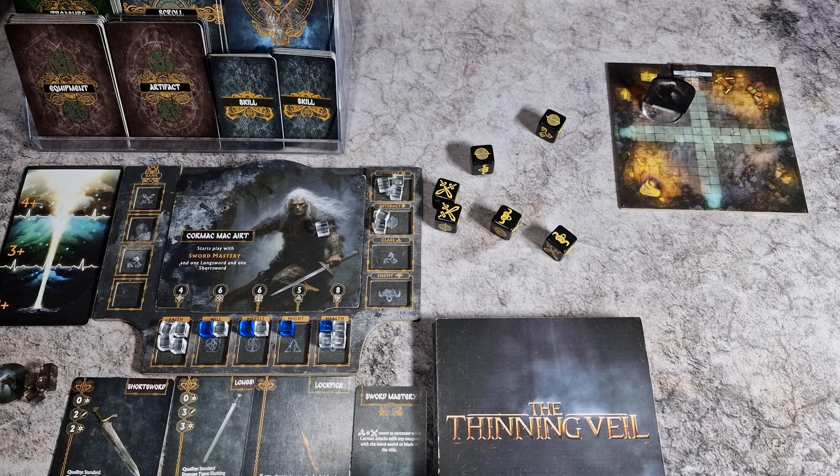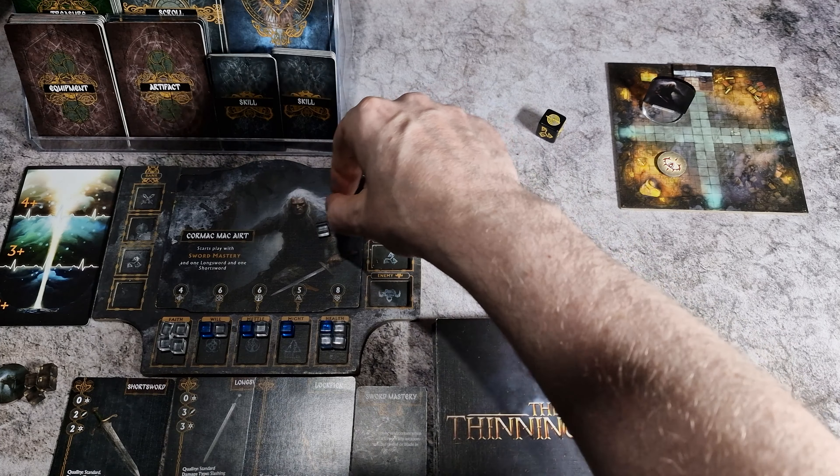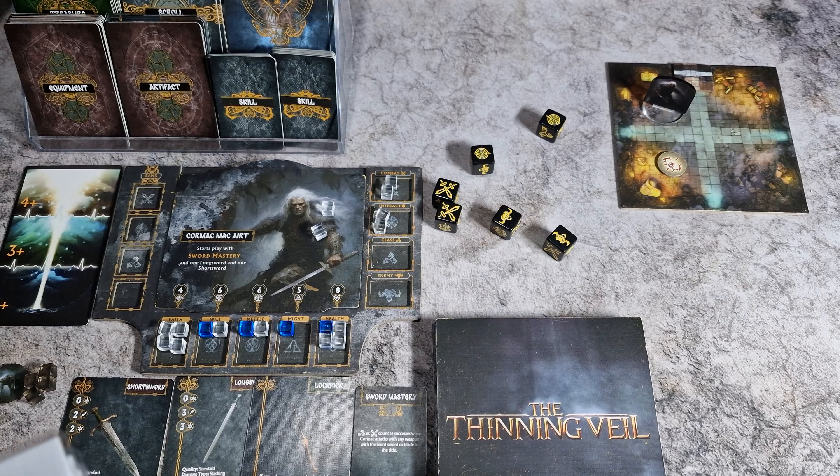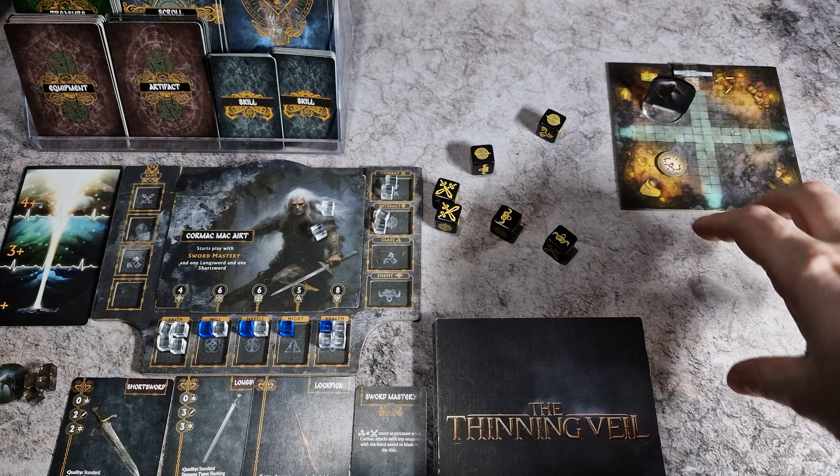As a result of the successful search, Cormac will place a search token in the zone that he occupies. Feeling courageous, Cormac then spends a combat — so that he still has an equal number of combat and interact for whatever he may confront in the future — to move the zone.